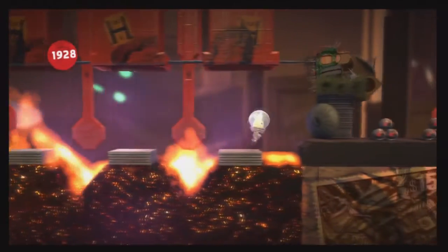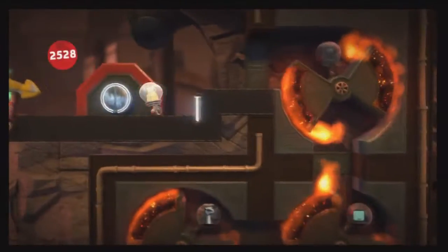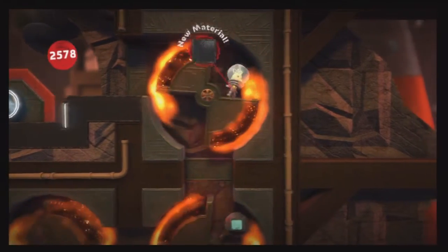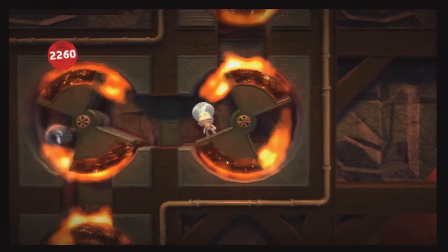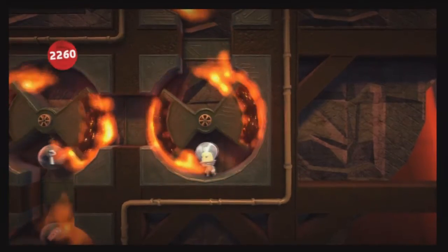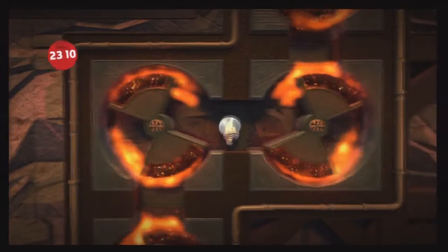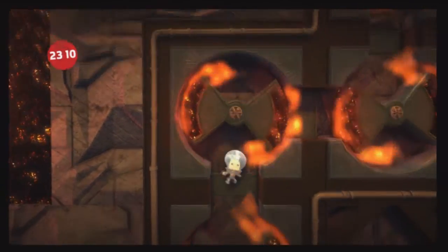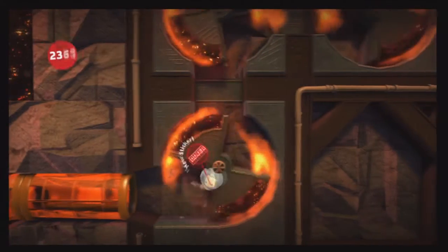I'd say that I'm a fairly decent player — whenever I play online there's always someone worse than me, so that's reassuring. After getting this, here's the place where there's a bunch of little prize bubbles. You kind of have to work your way around the tube, and you can use the space in between the two rotating things to get into the position you need. After getting those three, we will be moving along our way to get another four — the four are very close to each other.